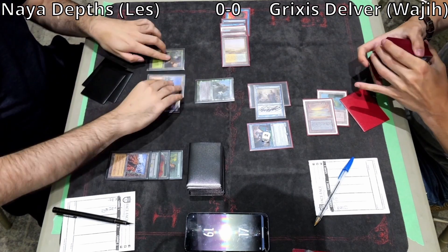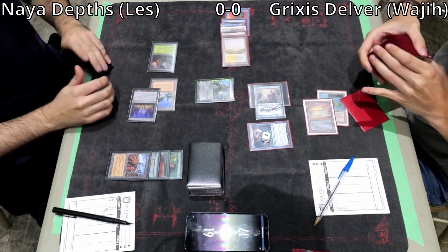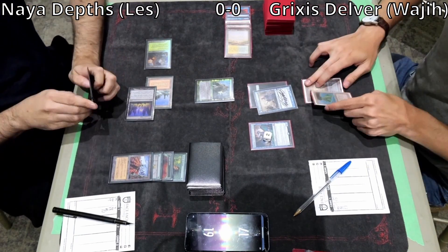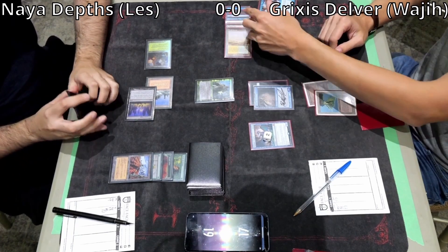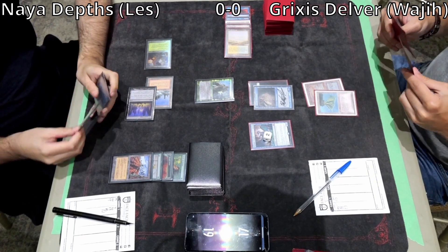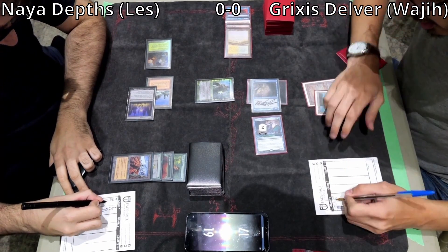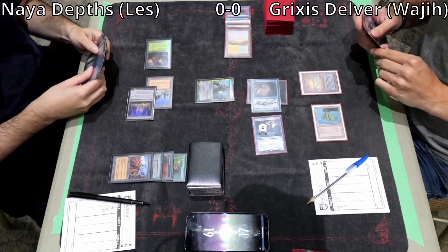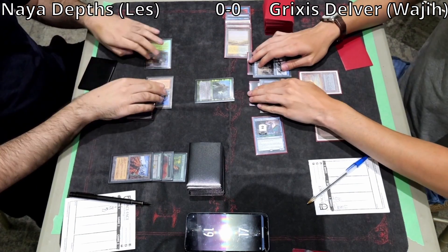Les draws what looks like an Endurance. Les is in a prime position to take over this game. In Blue-Red or Grixis — there's an Underground Sea — one of the only ways to prevent the Marit Lage token is Brazen Borrower. We're going to see a Delver of Secrets come down to try to make an extra blocker.